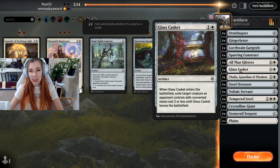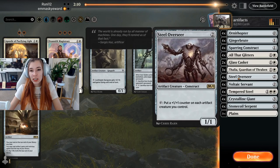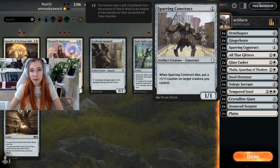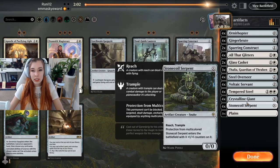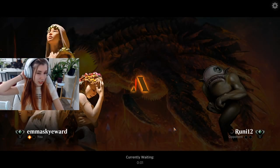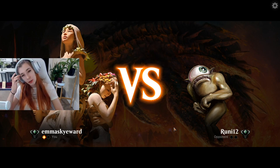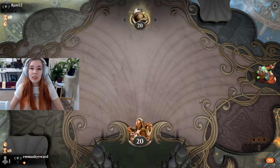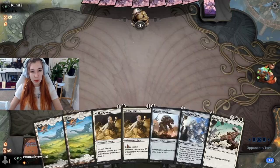We're going to run out our Thalias and cut sparring constructs — everything else feels really good. I like the reach on Stone Coil Serpent. I like Glass Casket because I can hit practically everything in their deck, provided they're not running or holding Dive Downs. Feels good. I wasn't sure we were going to win that, but we did a good job. I'll mull again — this hand is too slow. Doesn't have the land situation I want. I guess we keep five.